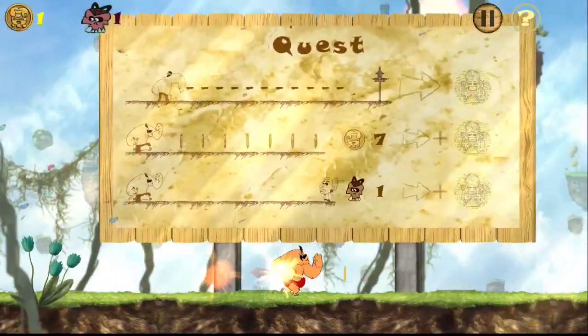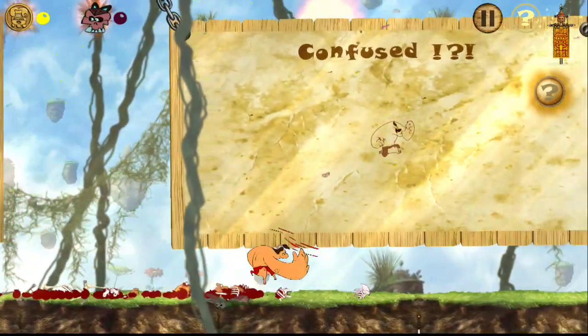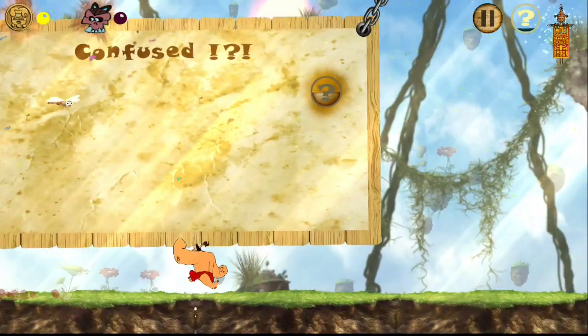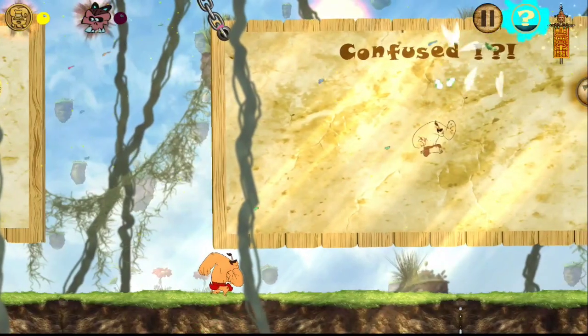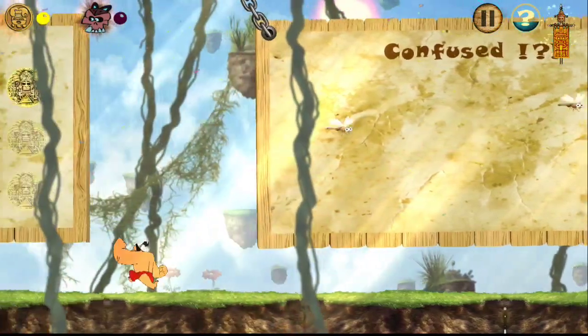This is the first stage — the tutorial stage — and there's a reason I'm showing this to you. You can kill dragonflies to help give you a hint. It'll fill up your hint bar up there in the corner.